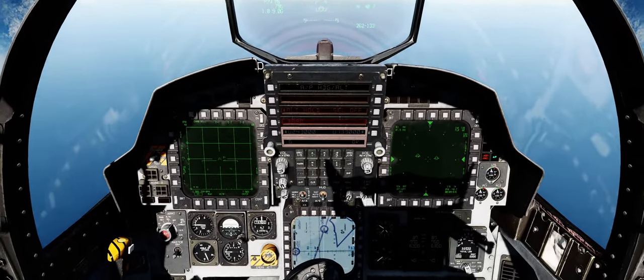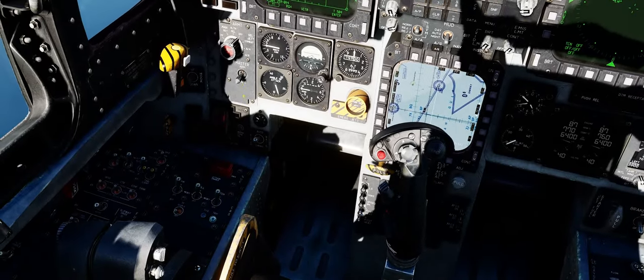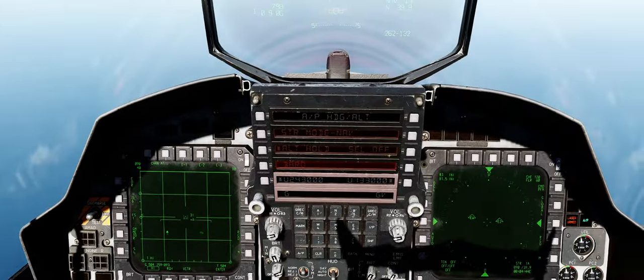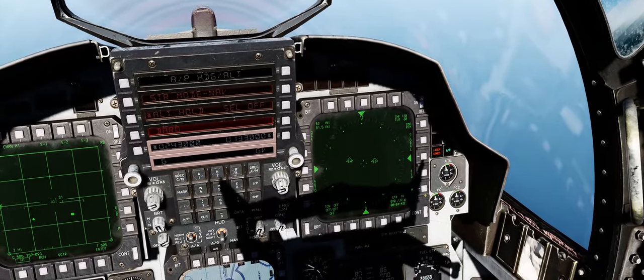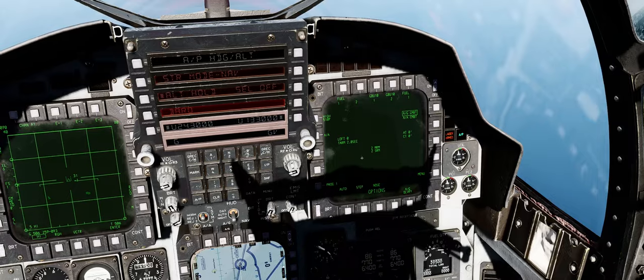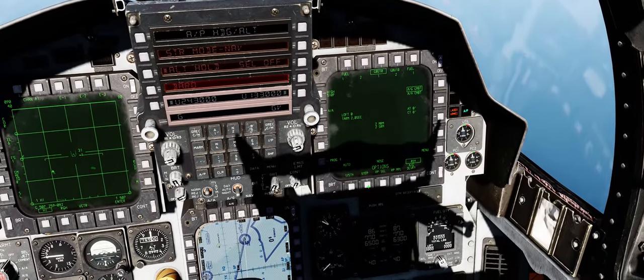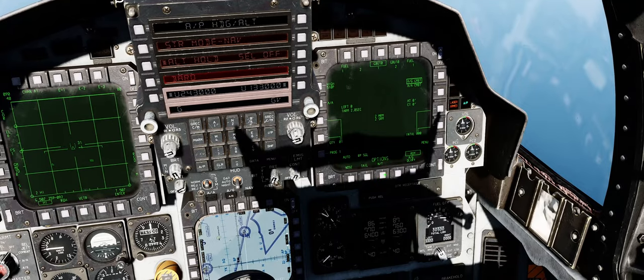Strike Eagle laser-guided bombs, air-to-ground mode, master arm on. Go over to our right MPD, select our armament page, air-to-ground. Select our center GBU-10, to be dropped in auto, ripple single, nose-tail fusing.